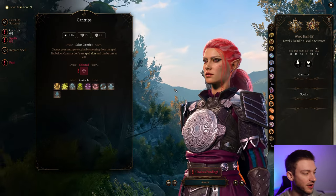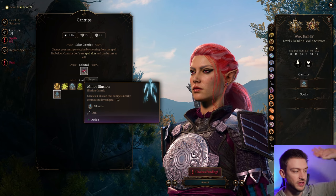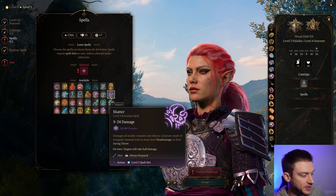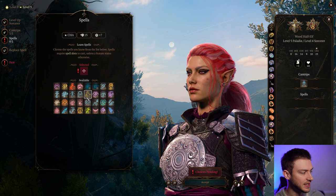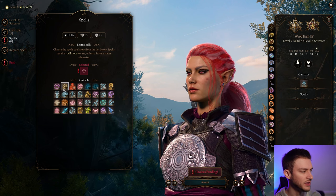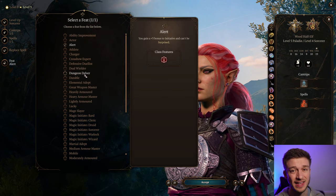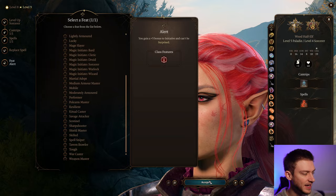Minor Illusion is actually a very good cantrip — it draws a target away so you can steal from it, or you can draw enemies together to drop a Fireball. Shatter can be decent as a level two spell slot for thunder damage. Invisibility has some pretty good options in combat. Knock can open treasure chests — it just depends what you need for your team. I'll go Cloud of Daggers for damage. We can also go with Alert here for plus five to initiative, which is a great option since moving first is underrated with a burst damage class like this.